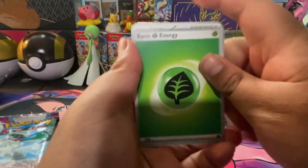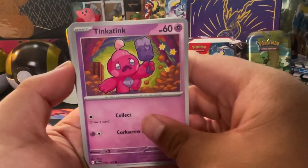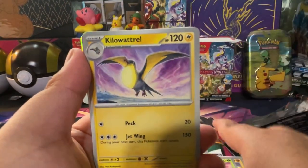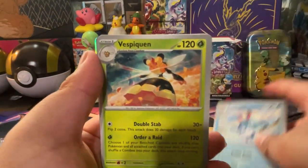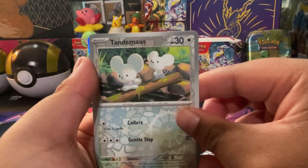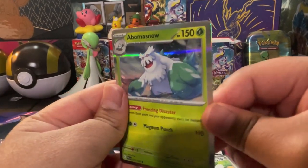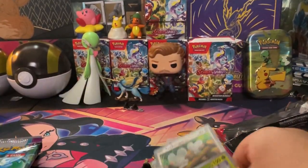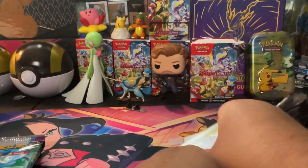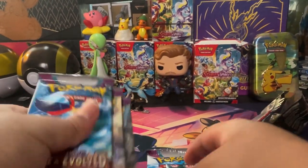I am very excited for 151 — I'm gonna try my best to get stuff from it because it just looks amazing. So in this pack we got a basic energy, a Tinkatink, another Tinkatink, a Shroodle, a Glimmet, a Bramblin, a Kilowattrel, Azumarill. First reverse is a Super Rod, second reverse is a Tandemaus, and our rare is an Armarouge. Weird that it's a Grass type Armarouge.